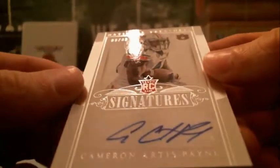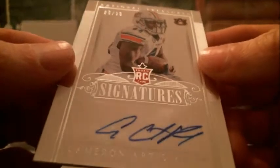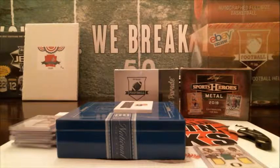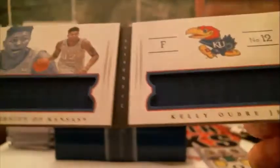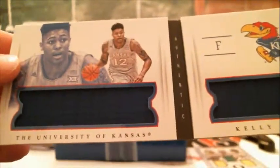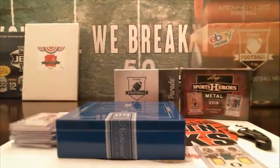Got a Cameron Artist-Pain — last name A, Artist-Pain is hyphenated — number to 99, last name A on that one. And then the last one is going to be our booklet. We've got Kelly O'Bray Jr., and it's going to be a relic booklet — dual relic. We didn't use O in the break, so that'll be a random — everybody's going to have a chance at that one.